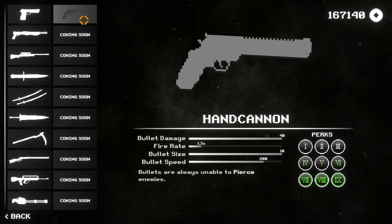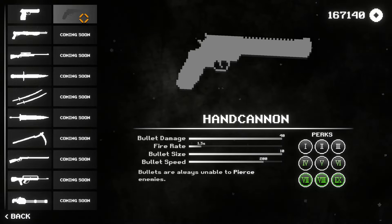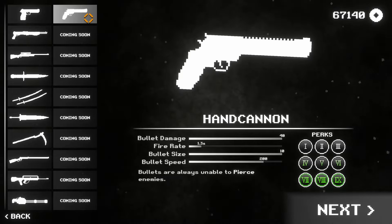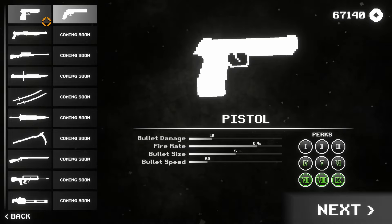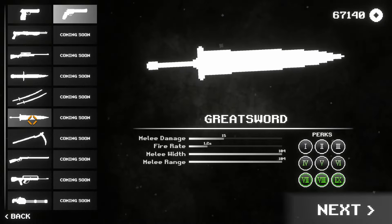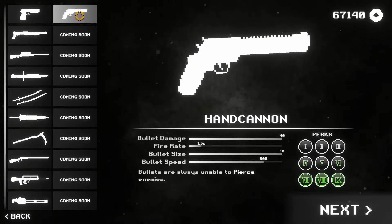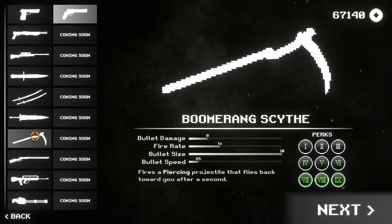Oh, here — the hand cannon. Look at this. Bullets are always unable to pierce enemies. That doesn't sound great. Can we unlock this? Do we have enough? Yes, we do. Excellent. And just take a look at the stats here. Bullet damage is 40 — that's quite a lot compared to the pistol. The bar goes all the way to the right; that is the most damage of any of the weapons here. Fire rate is pretty abysmal, pretty low. Bullet size is huge and bullet speed is pretty good comparatively.